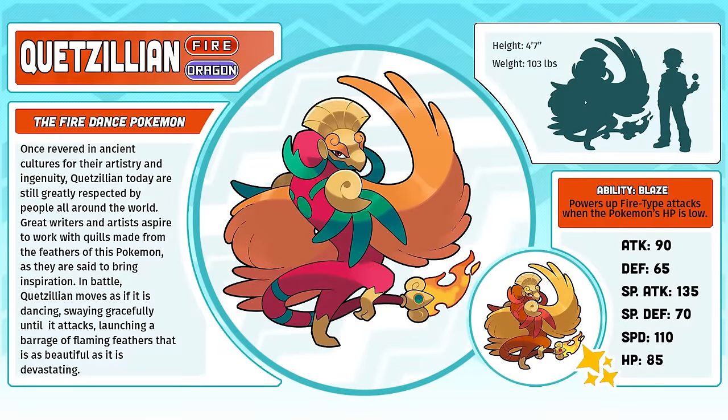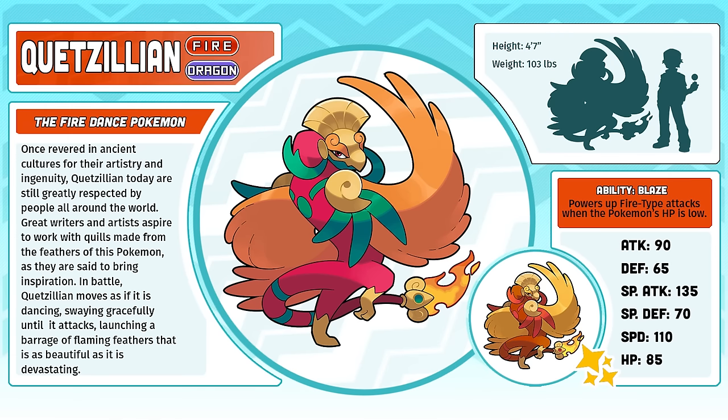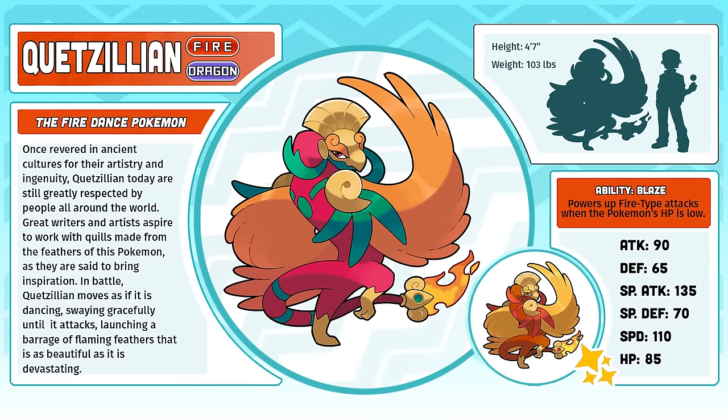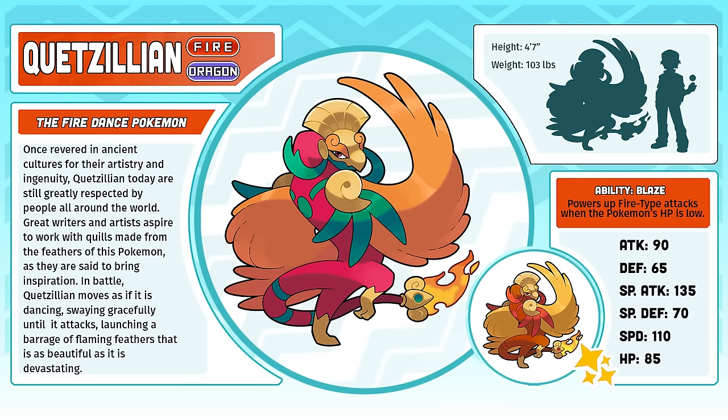Katsillian, the Fire Dance Pokémon. I think Katsillian is probably the most believable starter Fakemon that I've made. Granted, the artwork I have for it is a little unconvincing, but design-wise, it has all of the characteristics of a popular final starter evolution. It's bipedal and fairly humanoid, but it still looks powerful in a very classic fantasy kind of way. I wouldn't be surprised if Katsillian was the fan favorite of the three starters.